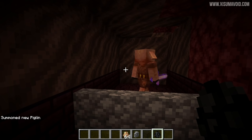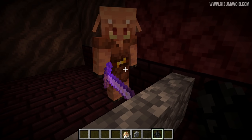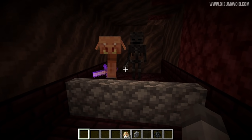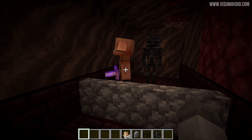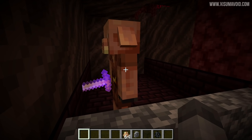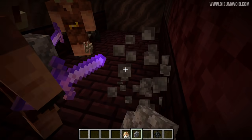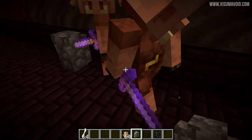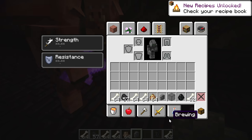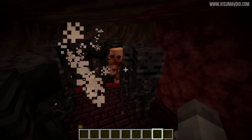This special piglin is holding an enchanted sword with Looting at a very high level, and I want to put it in with a wither skeleton to test if it'll drop a skull. It takes a while to notice, but the looting effect worked. I can see bones and coal, but from that test we didn't get a skull. I think I'm going to save this one for an episode of myth busting.